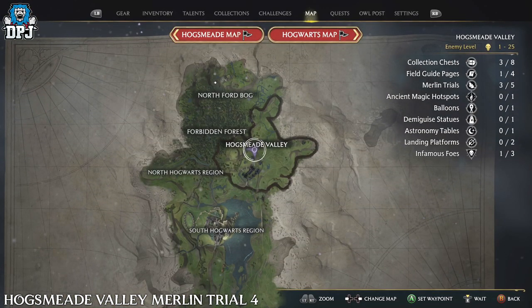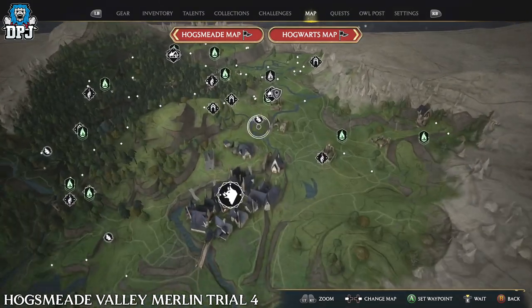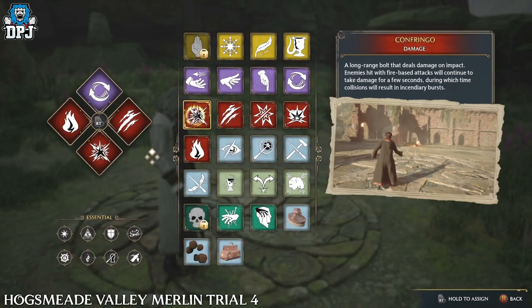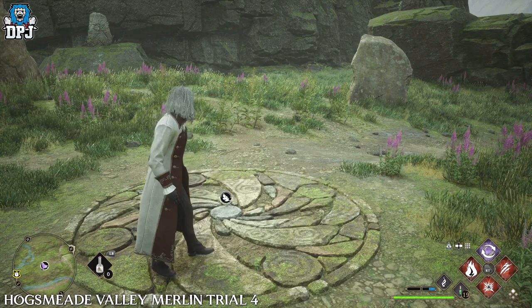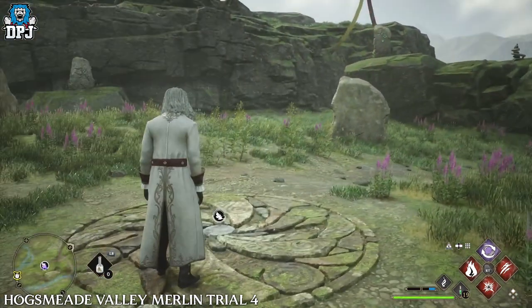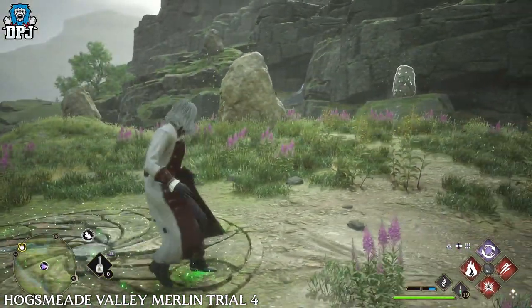This next Merlin Trial also requires the spell Confringo. Activate the Merlin Trial, then use your Revelio to highlight the large stones, destroy them with Confringo, and this one is done.